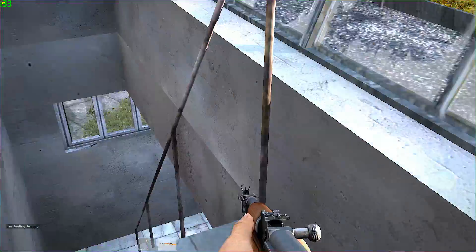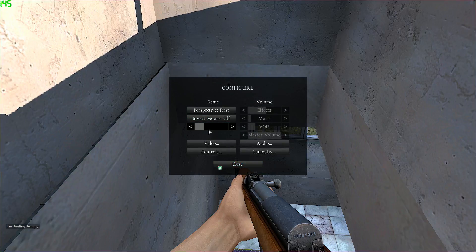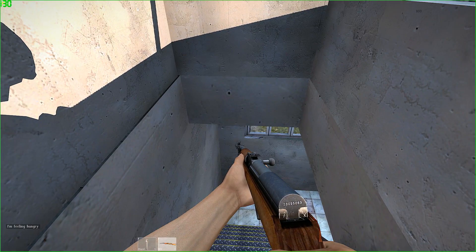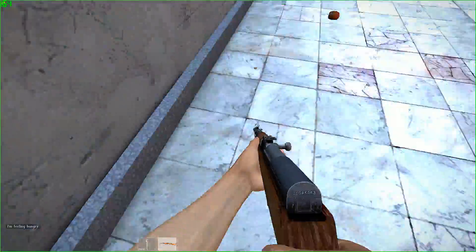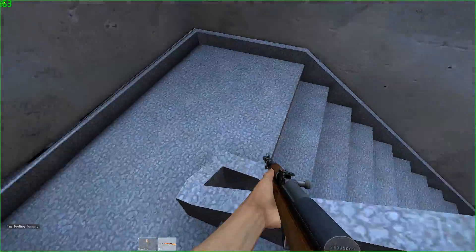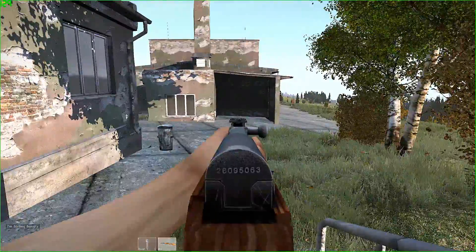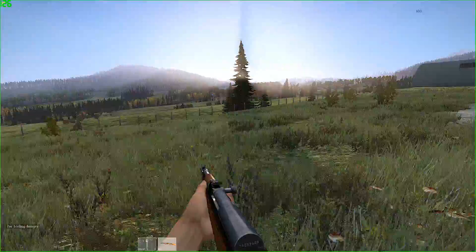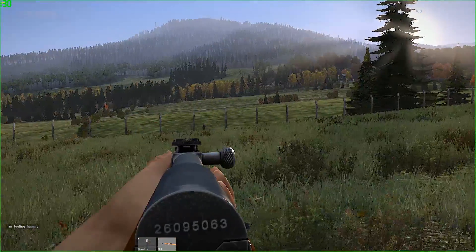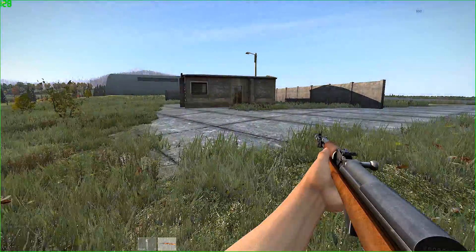It also, like the Mosin, does 20,000 damage to the head, which every gun does. It has 500 shock, negative 500 to blood, negative 200 health, and a 200% chance to bleed if hit. You can find the SKS in residential and civilian areas, farms, industrial areas, and general military loot like airfields. It's considered uncommon on the rarity scale. It comes in black, green, and wood coloring. It takes up 18 slots — 6 by 3 in your backpack.